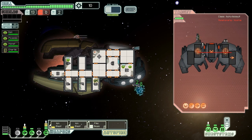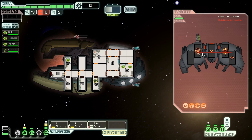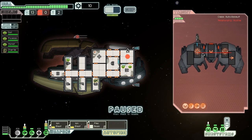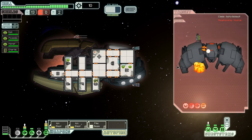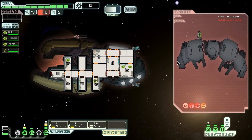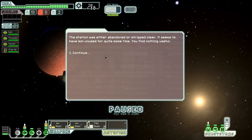Fire across here — it's an ion bomb too. That laser's going to hurt us in a second. We cannot interrupt it — it hits us for two damage in an empty room, so it's not quite as bad as it could have been. Pike Beam, kill these guys off. Down goes the rebel's ship. We get 18 scrap, and when we investigate the station, we find it was either abandoned or stripped clean — there's nothing there.